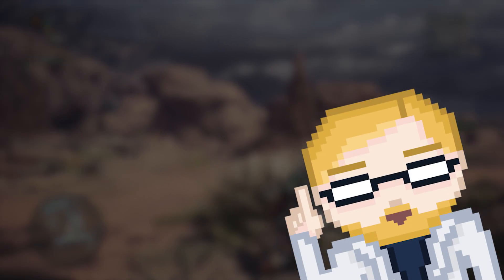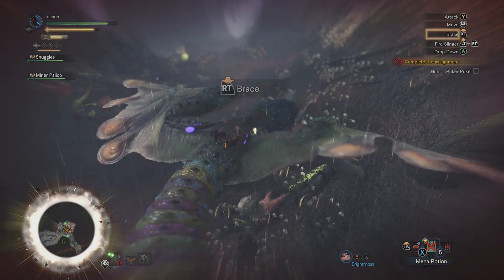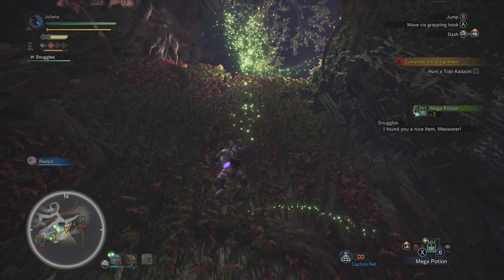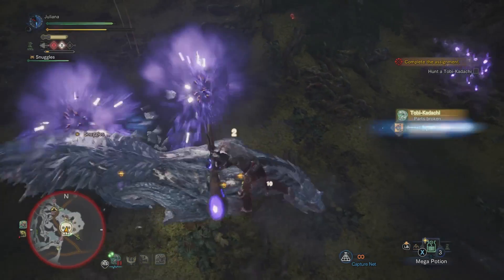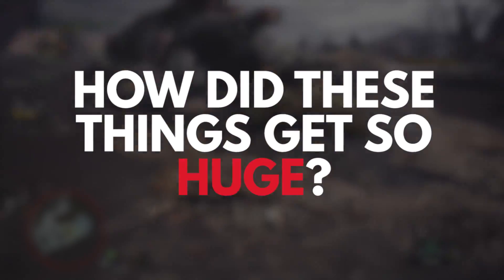Monster Hunter World is a fanciful world, so of course it's easy to just get lost in the moment and enjoy the battle. But as you're scaling a cliff to jump on a monster's back to get a good stab at its neck, you have to wonder: how did these things get so huge?